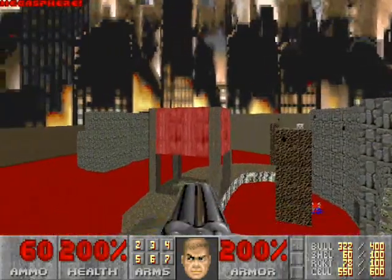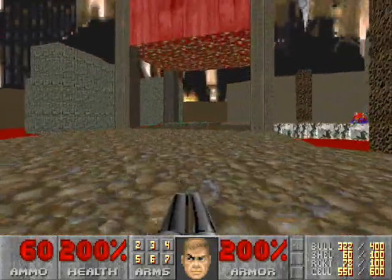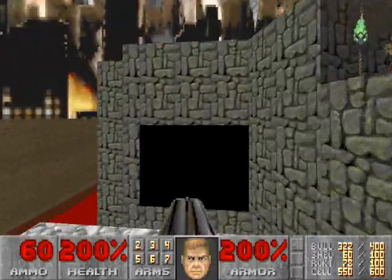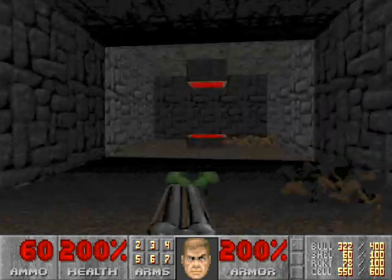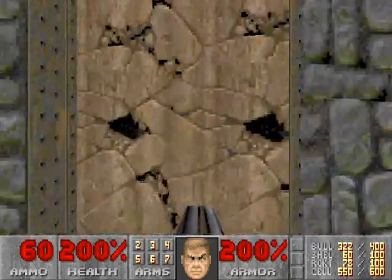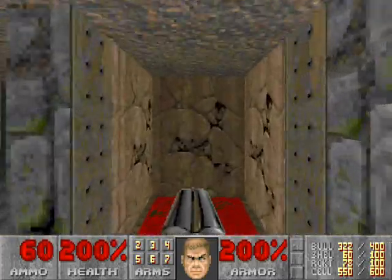Megasphere! We'll drop back down to the ring. Go back through the Baphomet teleporter — you know the drill, just backtrack to where you were. Go back through this teleporter.